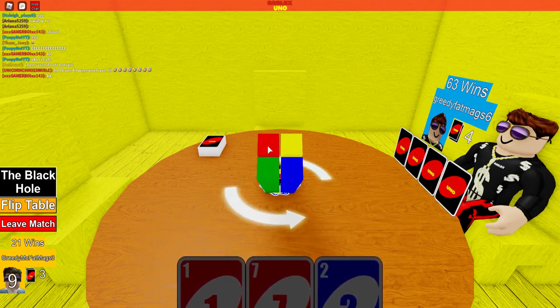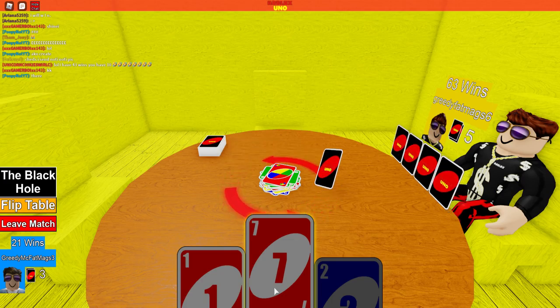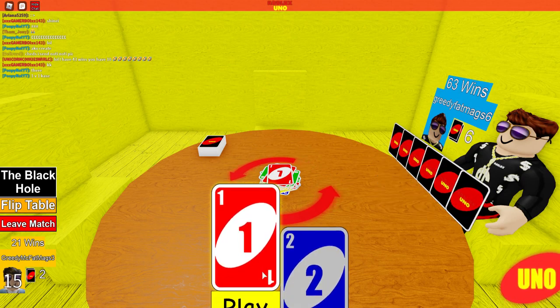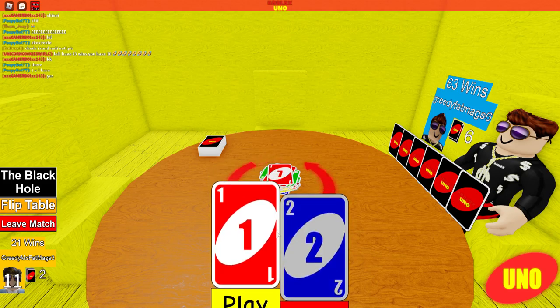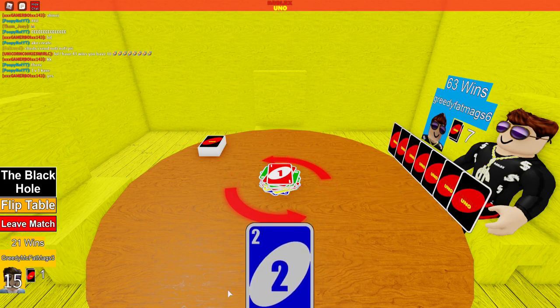Change the color to red. Oh no — Greedy, what are you gonna do? Uno! I can't place down anything unless he places my color.